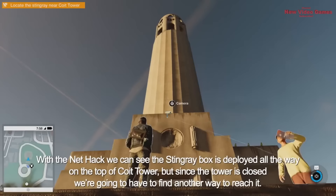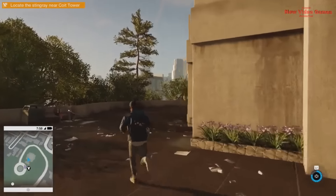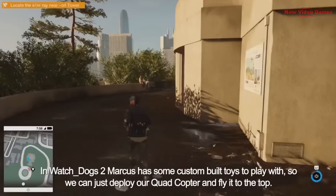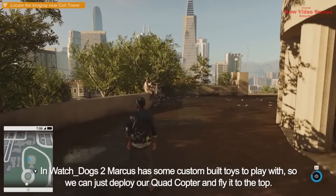Since the tower is closed, we're going to have to find another way to reach it. In Watch Dogs 2, Marcus has some custom-built toys to play with, so we can just deploy our quadcopter and fly it to the top.